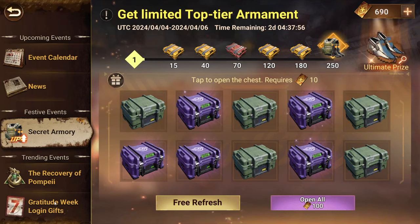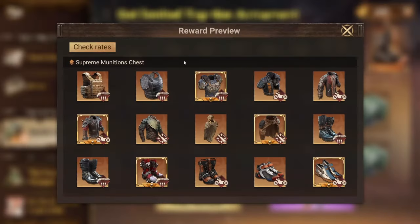Hello guys and welcome to another video. Today I'm going to do an update on my video of the Secret Armory event. First of all, you've got three different types of chests: the gray or green one which is the general munitions chest, then the purple premium one, and then the red one which is the supreme.